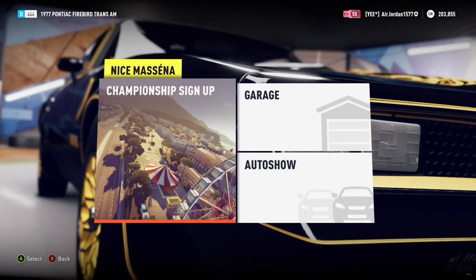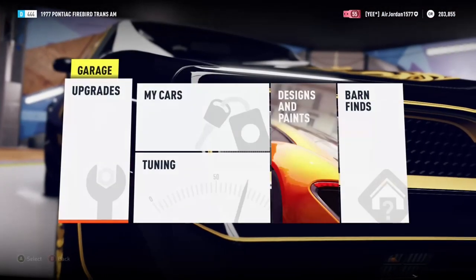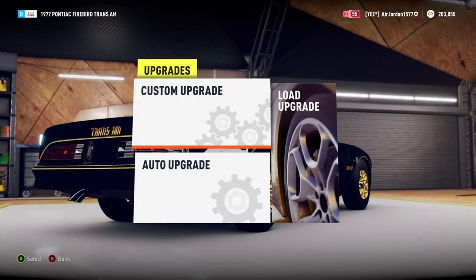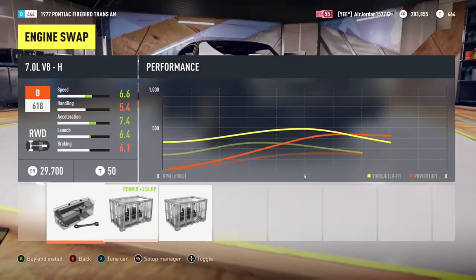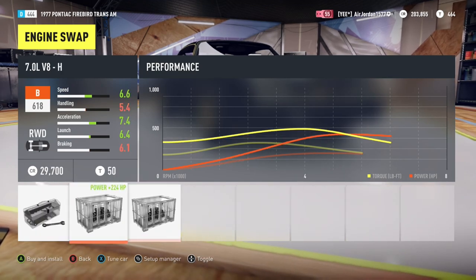Sorry about that if there was a little pause right there. So we're gonna go to the garage, then go to upgrades, and then custom upgrade because I'm gonna custom upgrade this thing. Let's go to conversion, do an engine swap, and I'm gonna put a 7.0 liter V8 — yeah, 7.0. I have the 6.2 liter V8 in most of my cars in here.